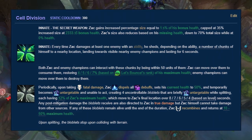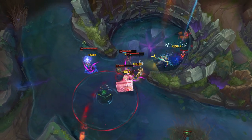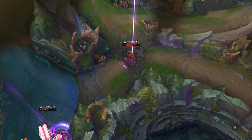Part of what balances out the regeneration is that Zac's basic abilities all cost him health, and even then he out-heals all of that self-inflicted damage. But pretty much no other champion has health costs, and some of them have very spammable damaging abilities that could get way more blobs out of this — it's safe to say you could be 5 times more tanky with this passive on the right champion.